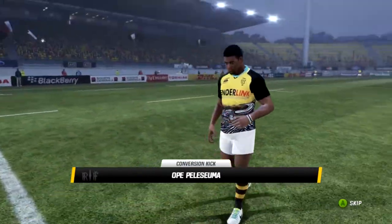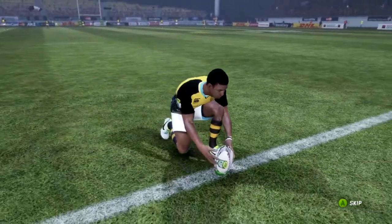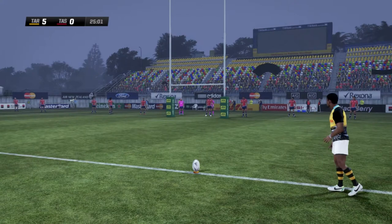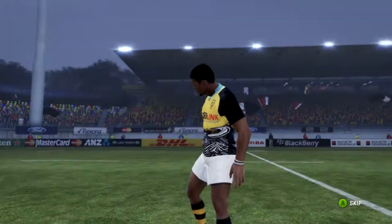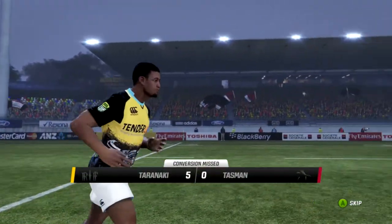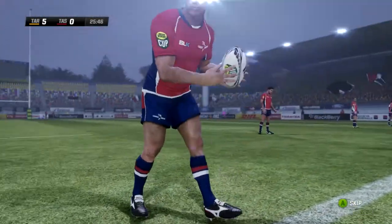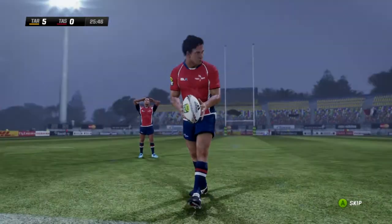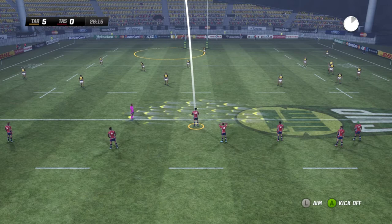Now Napeli Suma is going to kick the conversion — this is interesting that they've got him kicking when they have Marty McKenzie, who's not a bad kicker. But the outside centre — oh, well, that's dreadful. What is going on here with Taranaki? They've just thrown away five points — a conversion and a penalty. Tasman won't mind because it's keeping them in this match.